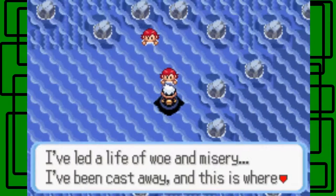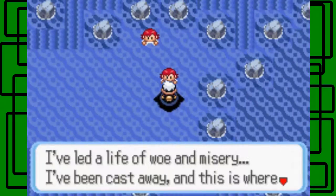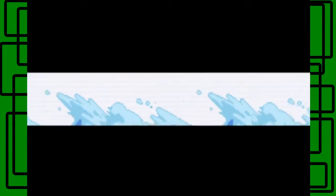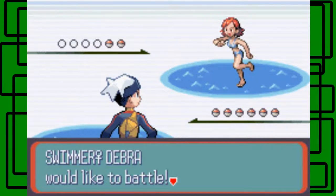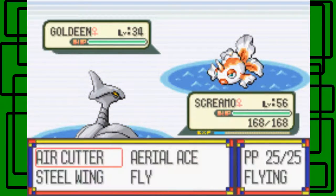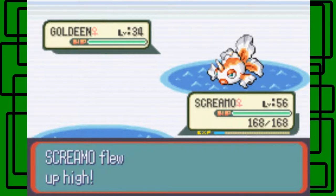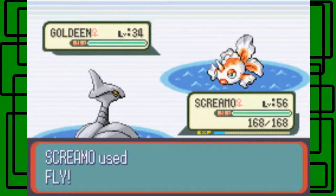Well, looks like we're fighting someone — dang it, whatever, I don't care about your dialogue. I think I already messed this puzzle up already, because I watched my old walkthrough guide of Pokemon Ruby as a reference for this part and I don't remember going through here. I didn't mean to, and I don't remember having to go through these trainers in this spotted water.